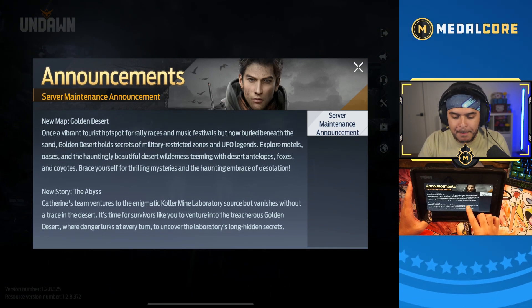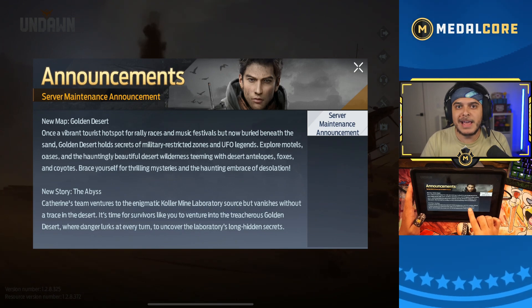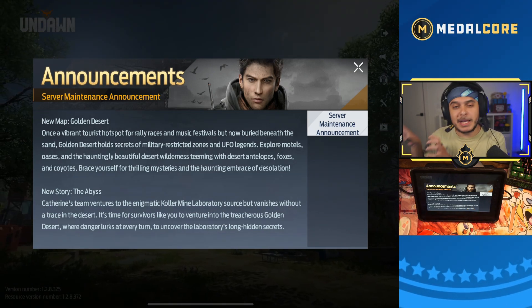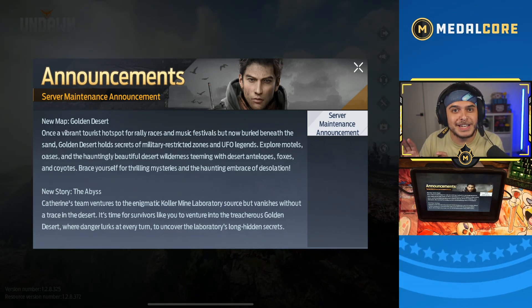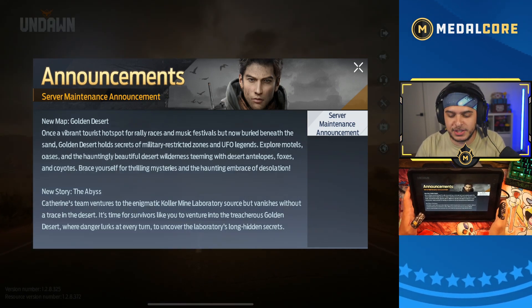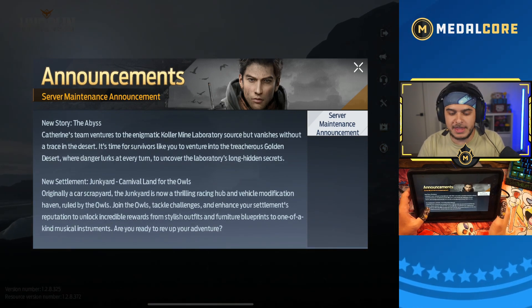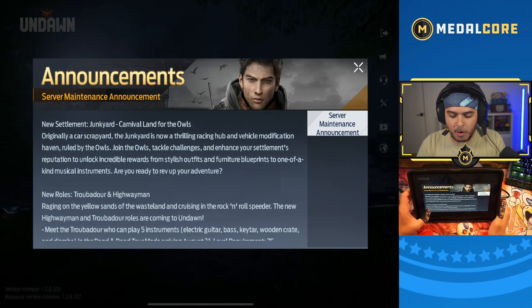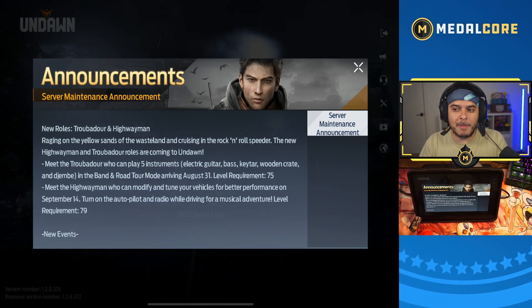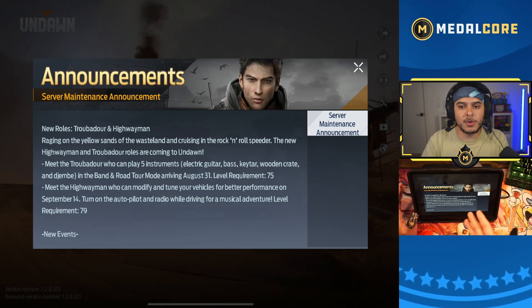Desert Fury update preview. New map: Golden Desert. Technically it is not a new map, but looking into the Chinese version of Undawn, it does have a brand new map — I'm not going to spoil it because I'm going to do a reaction video. Even though this desert map has been in the game since launch, they are going to be releasing an entirely new map, I think around the level 100 update, but they are a little bit ahead of us. So we've got the Golden Desert, new story, the Abyss, new settlement — Junkyard, Carnival Land for the Owls. This is a new settlement, which I'm pretty sure means new reputation and new roles.